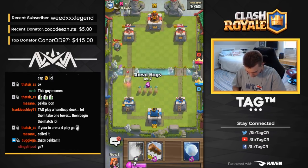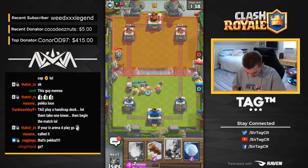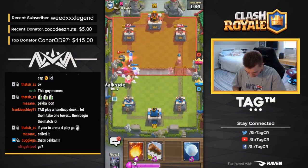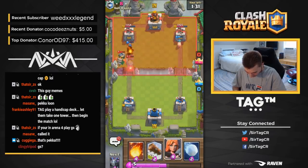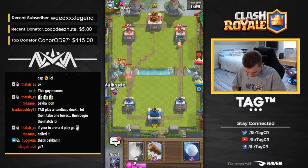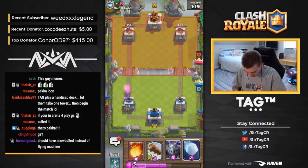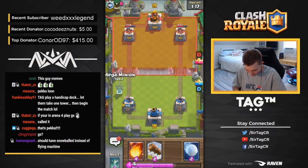I'm going to go in for Royal Hogs on defense — obviously they're going to get hit by the Royal Ghost. Royal on Royal action, royal blood is spilled. But I think we're fine, we're thriving — especially if I go in for a Valkyrie right on top of the Miner and the Tower targets the Inferno Dragon. I don't even have to respond to this. His Zap was pretty poorly timed.